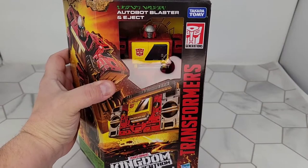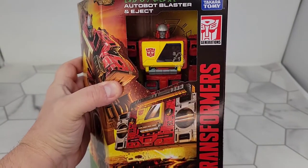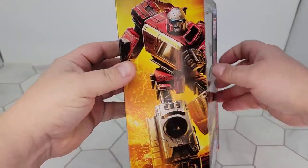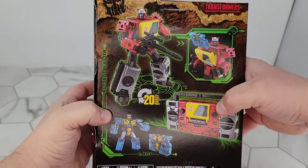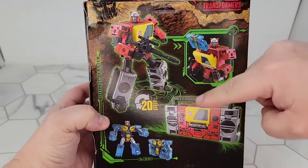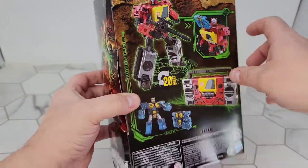Tonight we are finally going to take a look at Autobot Blaster and Eject in the awesome Kingdom artwork. I know I usually don't show off the boxes, but I have him in a box. 20 steps to go from that to that. Eject — we'll talk about him in a minute.